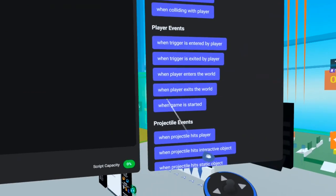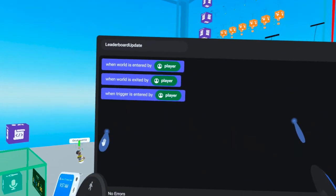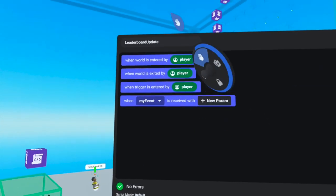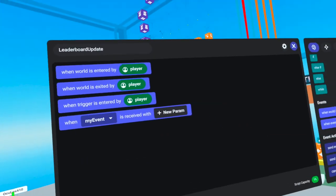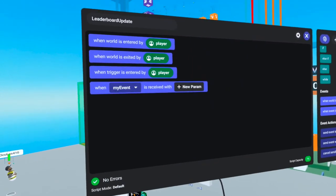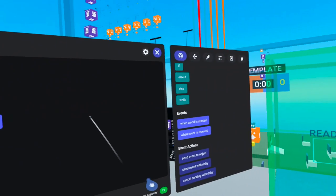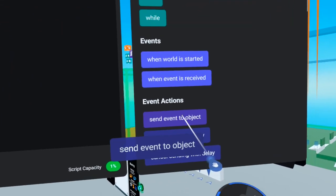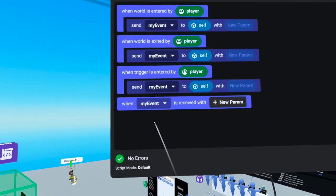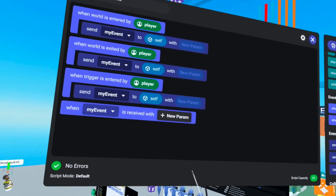We're going to bring over 'when player enters world,' 'when player exits world,' and 'when trigger is entered by player.' In all three of these instances, we are going to update the leaderboard. To do that, we're going to create a new event — bring over 'when event is received.' All four events represent things that can happen: when a player arrives, when they leave, when they walk up to the trigger in front of the leaderboard, and a custom event we will cause to go off. We'll keep it called 'my event.' We're going to grab 'send event to object' and duplicate it into all three of the other events.